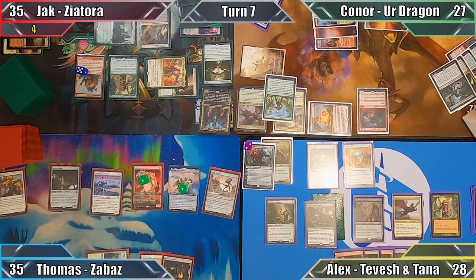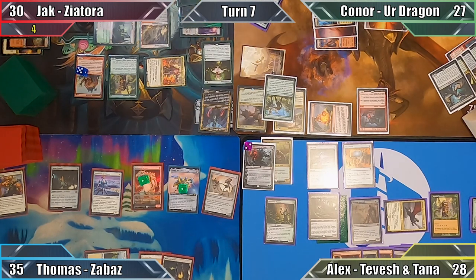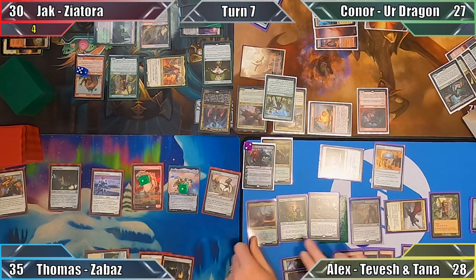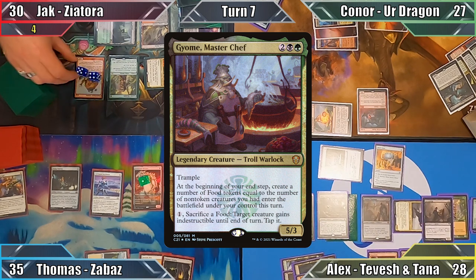In my turn, I play a Mountain and move to combat, attacking Jack with my Cat Dragon. Unable to block the flyer, he takes five damage. Jack sacrifices his Deathrite Shaman to Washitora's ability, and I move to my second main phase. I cast Guillaume, Masterchef, and Jack puts five more counters on his Giant. That thing is getting really big, really quickly.